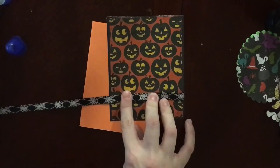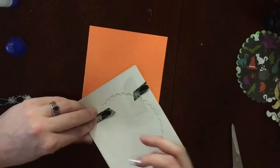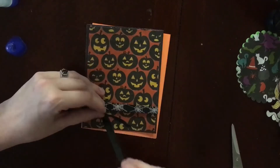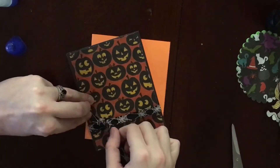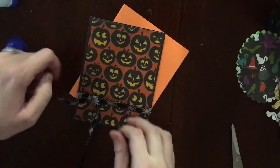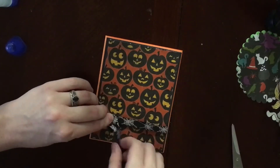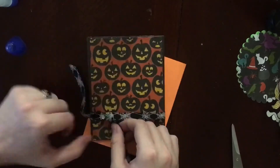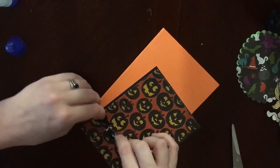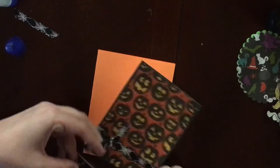I have this spiderweb ribbon that I've had for years — there was a ton of it on the roll when I bought it and it's just been sitting in a Ziploc bag on my shelf, so I decided to try to use some of it this year. I was going to try to do a bow and fiddled with it for a while, but that spiderweb is actually glitter and it made the ribbon really stiff. It was not cooperating with me, so I ended up just tying it in a knot, trimming the edges off, and leaving it like that because I was getting frustrated with it.